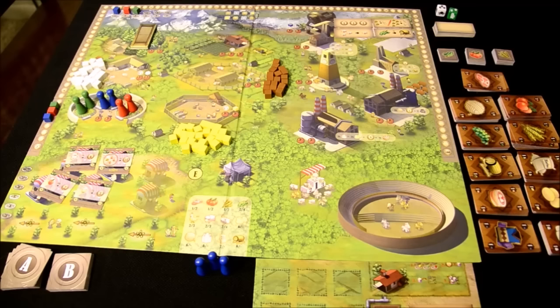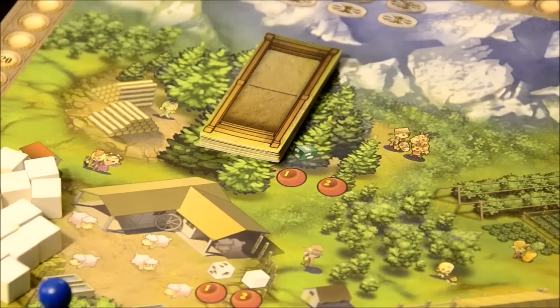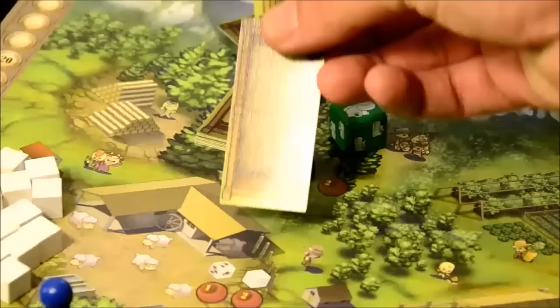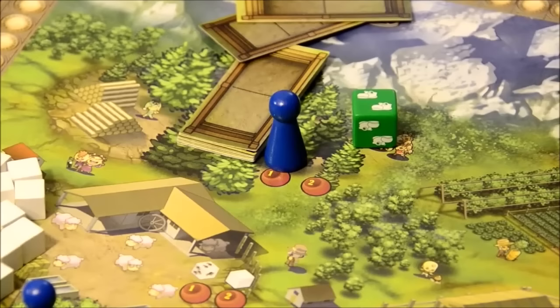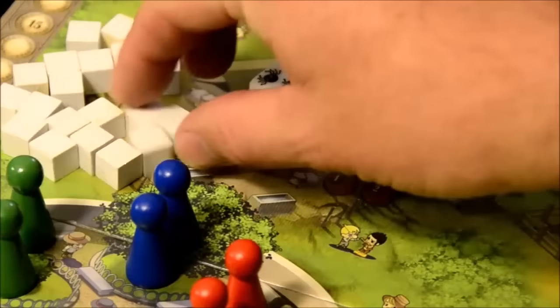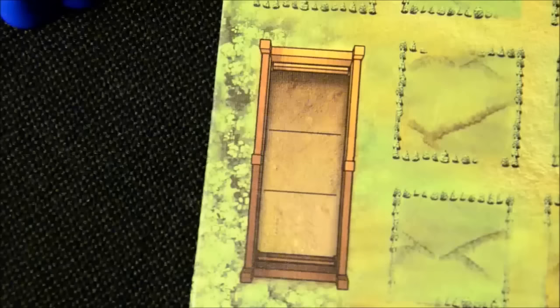In the forest area, one worker lets you roll the green die. On a one, you take a barn with two spaces and place it on your farm, covering up crop spots. On a three, you get a three-space barn instead, which is just the other side of the two-space barn. You can also place two workers here to guarantee a three-space barn. The sheep yard lets you roll the white spider die for sheep, getting one, two, or three. These immediately go to your barns. Only one type of animal is allowed per barn, and any animals you can't place become meat automatically.